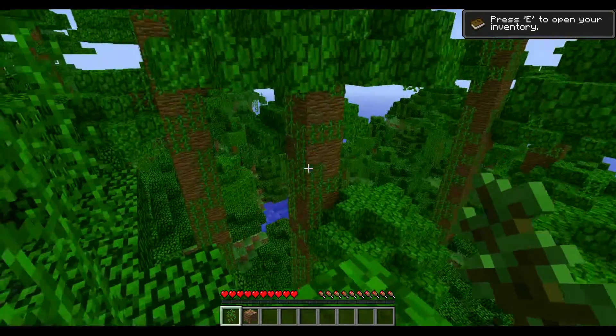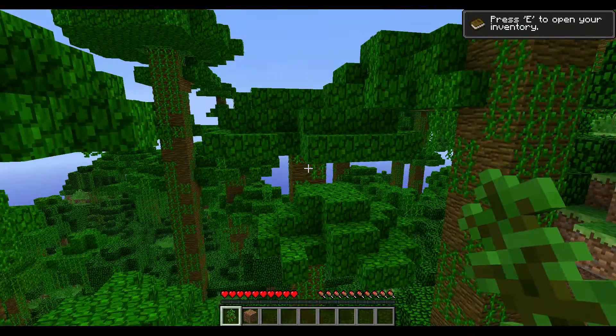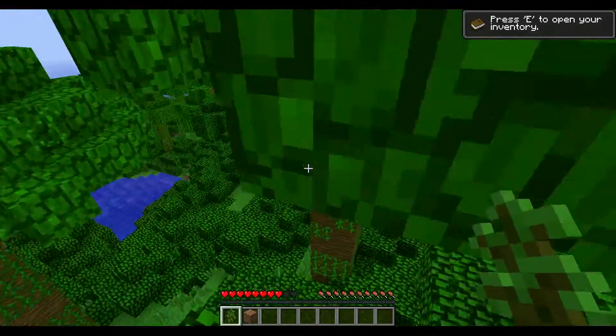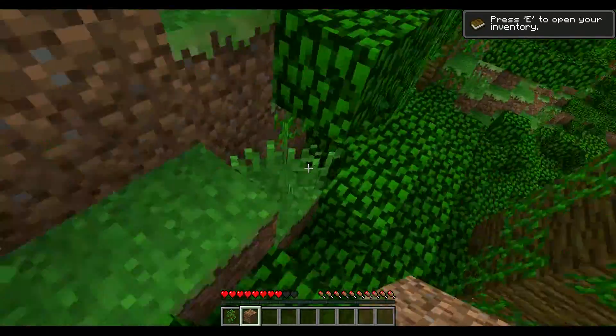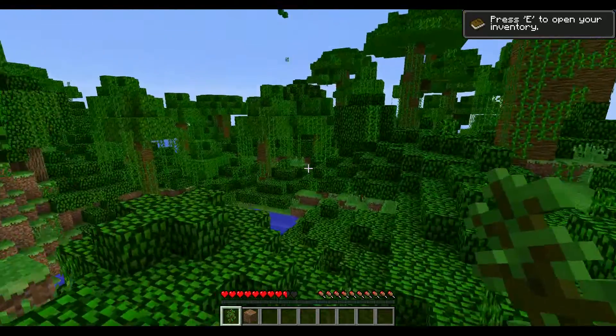You're not always guaranteed to spawn in a jungle, but there's about five or six chances out of ten you will spawn in a jungle. The good thing is — what are the good things about a jungle? Well, they're on an island and you've got to survive in a jungle. It's a lot better on survival now.